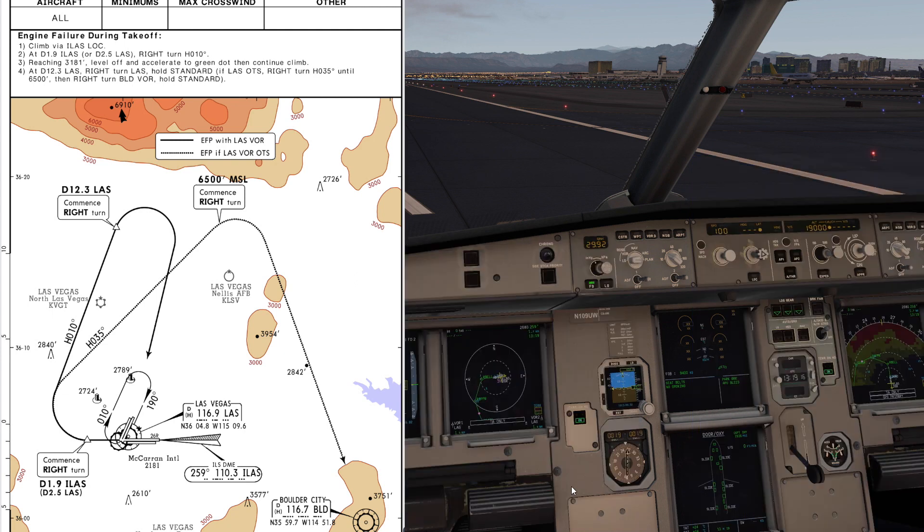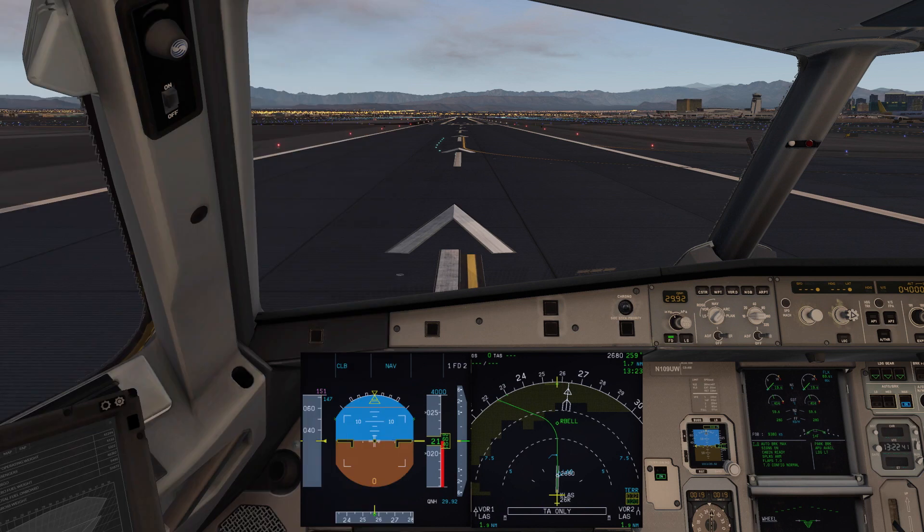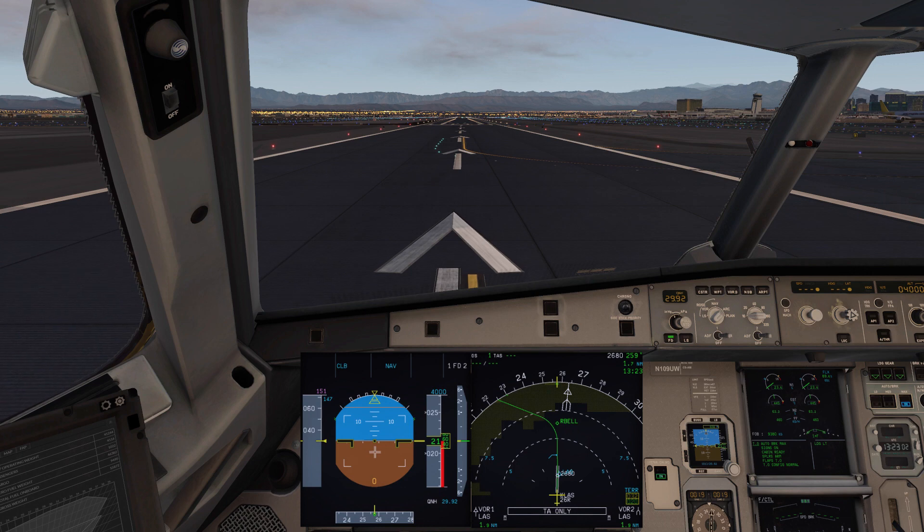Now that our secondary flight plan is activated, we can go right back to our flight plan page, fire up the engines, and get ready. Our aircraft is spooled up, the takeoff checklist has been completed. We are on runway 26 right. We're going to simulate a takeoff and then a simulated engine failure, then activate, confirm, and fly the secondary flight plan.